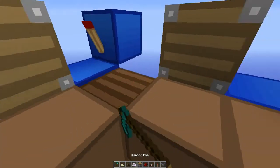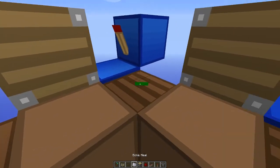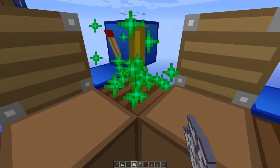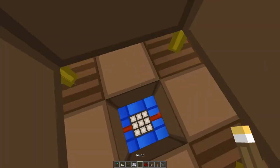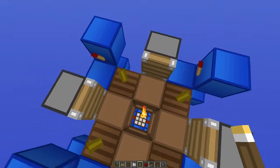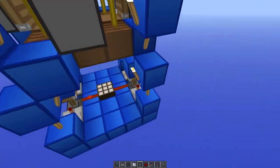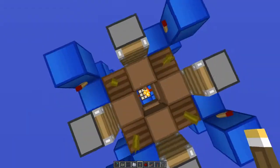And the other layer. Now we of course need to add some light, and the easiest place is in here. If you want to use glowstone, you can also use this place here, but I'm using torches in the middle.